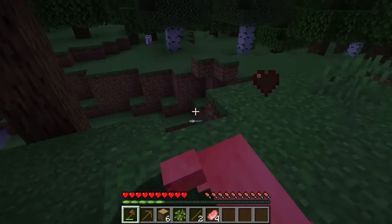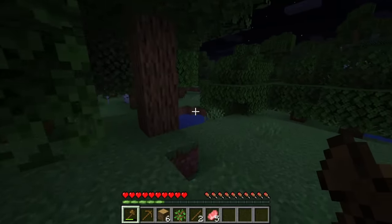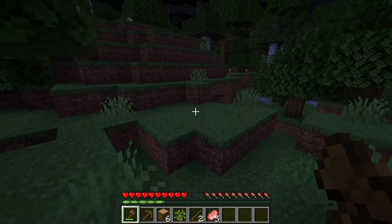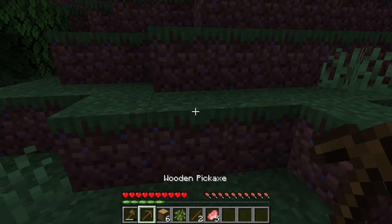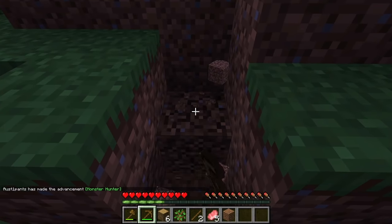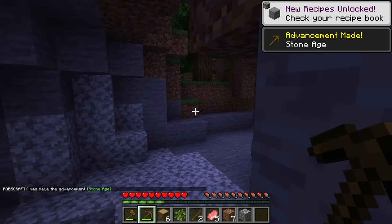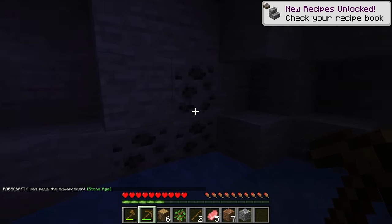You can make a wooden axe and just critical hit everything and one-hit all the animals. Oh, skeleton — and we're getting lost too. We need to find a cave for the copper. What is the copper used for? Just for blocks? Telescopes — so you can zoom. And lightning rods. The lightning rod is awesome.